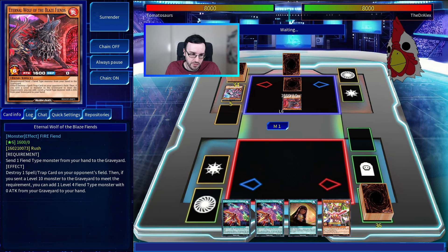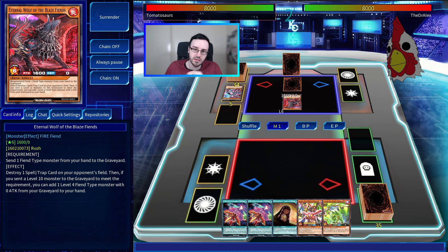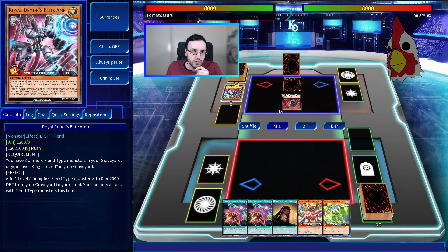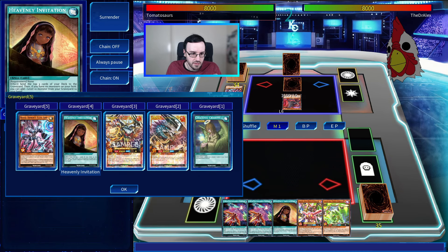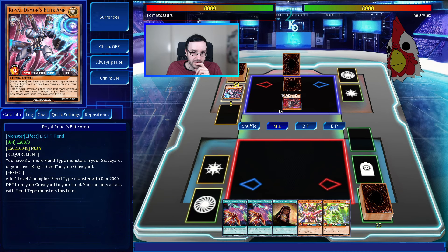Then if you send a level 10 monster to the graveyard to meet the requirement, you can add a level 4 fiend-type monster with zero attack from your graveyard to your hand. Also, Royal Rebels Elite Amp: if you have three or more fiend-type monsters in your graveyard and King's Greed in your graveyard, you can add a level 5 or higher fiend-type monster with zero or 2,000 defense from your graveyard to your hand — but you can only attack with fiend monsters this turn. So we're mixing in some Royal Rebels stuff.